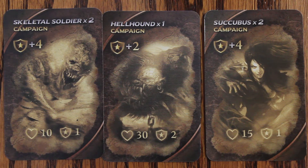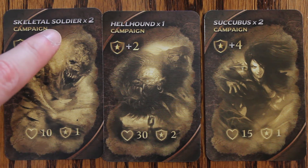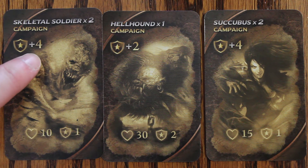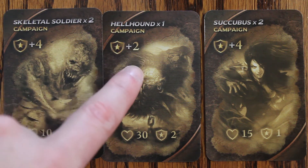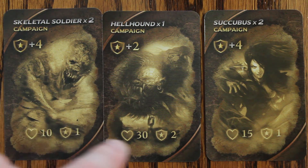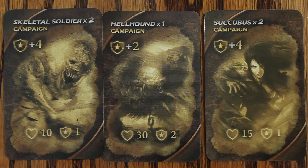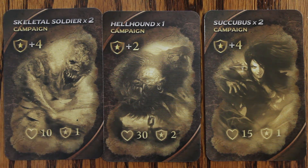The campaign cards are essentially orders from your king telling you which invaders to defeat. For example, this card tells you to defeat 2 skeletal soldiers and for doing so you will gain 4 additional glory points. If you defeat 1 hellhound you will gain 2 additional glory points. The information along the bottom is a useful indicator for the strength and initial glory points for those invaders in case those invaders are not revealed on the table.